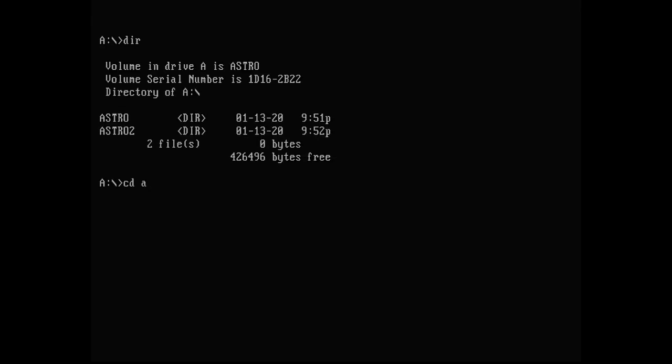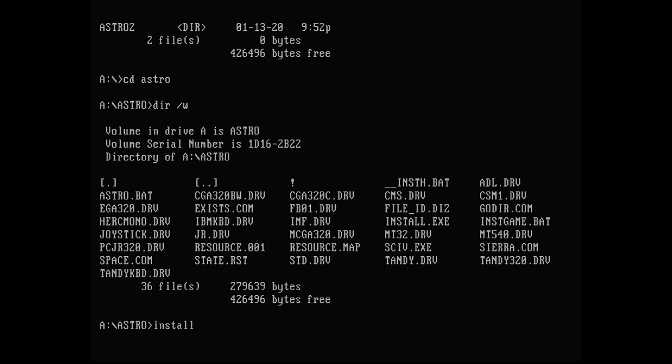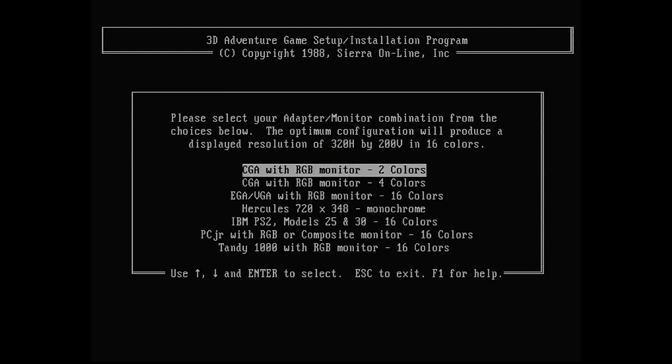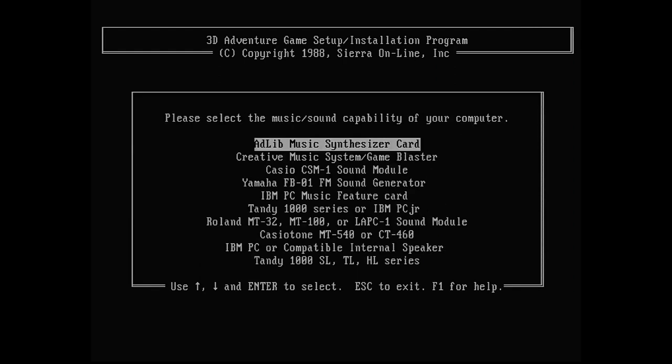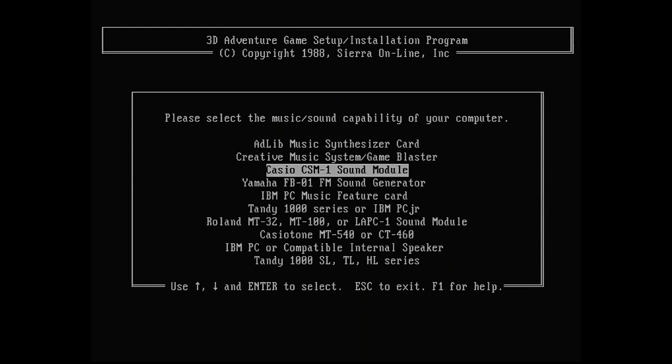So first let's check out that floppy. At first glance it shows us the typical Sierra data files. This game is definitely written using their proprietary SCI engine. So let's run the install program. We've got VGA graphics. Let's also choose the Adlib for sound, although we have both the MT-32 and the GameBlaster. I think today we'll listen to sweet OPL2 sound.